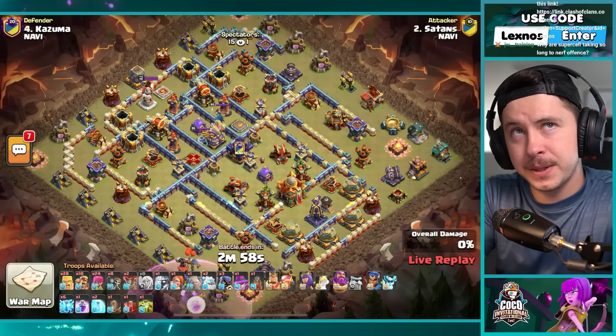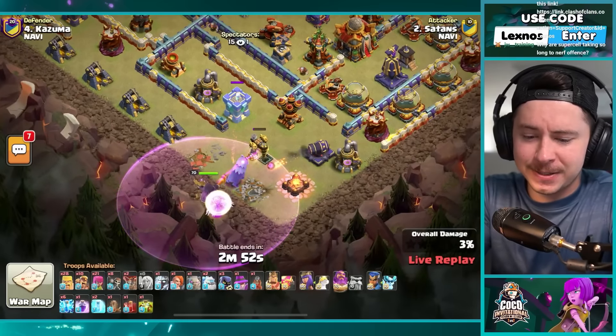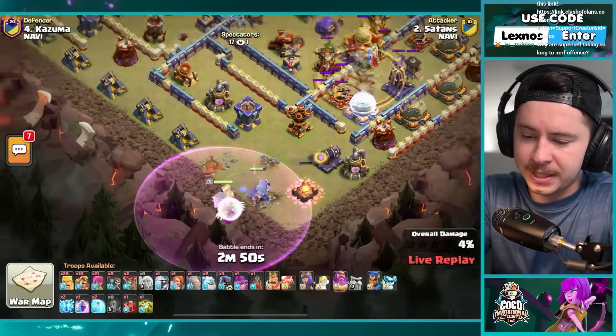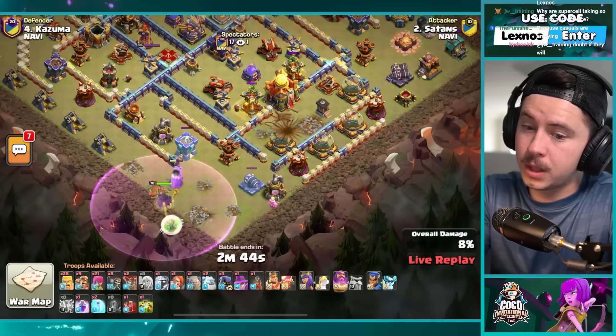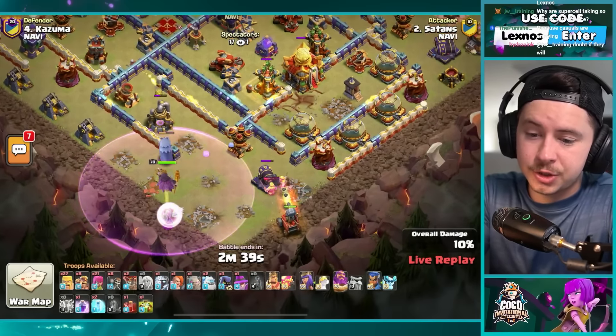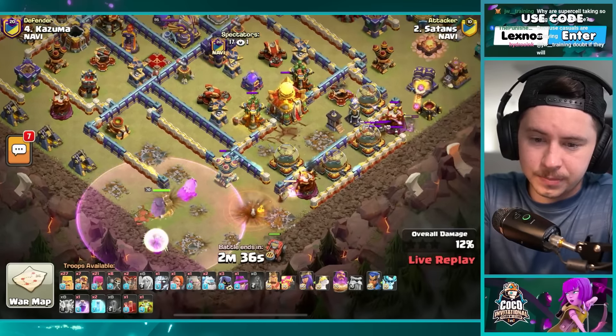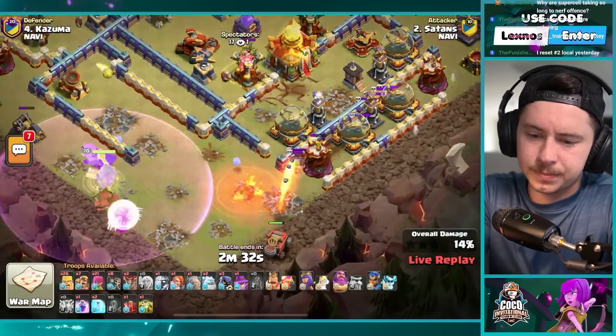Then we'll have the final attack from the other team NaVi. Warden walk with rage gem, super valk, a lot of barge units. Zap quake wakes up the town hall, takes the monolith and an expo. If these last two attacks triple we're actually going to go down to time as the tiebreaker — there's no bonus stars in the CoCo invitational, it's not like Creative Master Series. Flame flinger flinging — that's a lot of skellies — he's chilling.